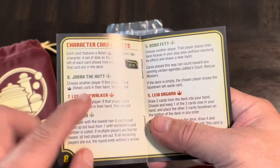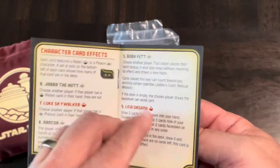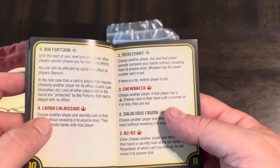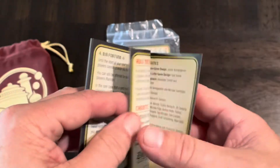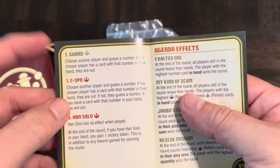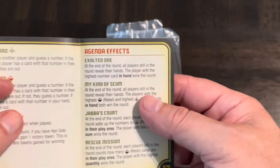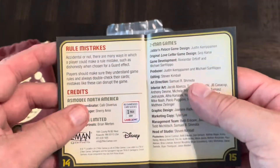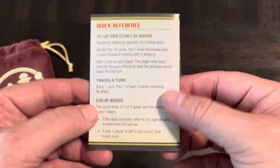Here are the character cards and their effects. Jabba of course is here — he'd be the high card, like the princess in standard Love Letter. We've got Boba Fett, Leia, Lando, a mercenary, Chewbacca, R2-D2 — lots of great characters. Then there's the guard, C-3PO, and Han Solo who has no effect when played and is a zero. The agenda card looks like it's that special different card.